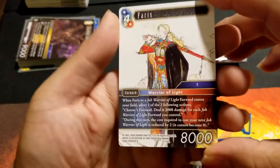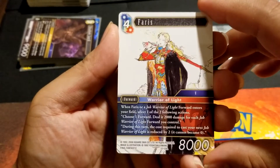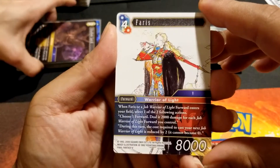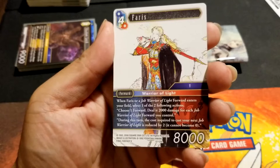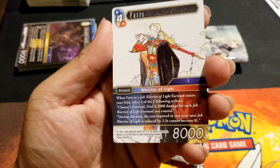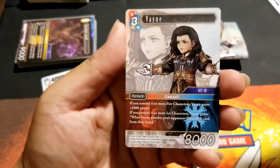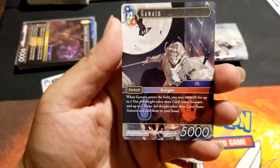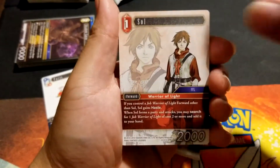Ferris is a multicolor — you would think they would have put that in our mailbox. And it's a legend. When Ferris or a job Warrior of Light enters the field, choose one of two effects: choose one forward, deal 2,000 damage for each Warrior of Light you control; or during this turn the cost to cast your next warrior of light forward is reduced. This card's underwhelming, not busted. Vain — this card's busted. Two packs left.